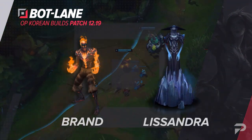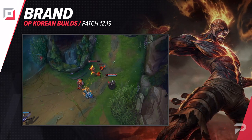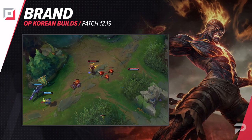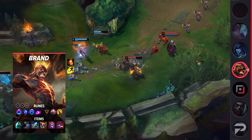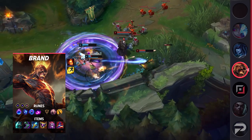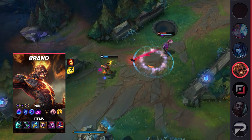Next, we have the bottom lane to explore. To begin, we have a build for Brand. This is not a support Brand build — he's a carry with this setup, so take note of that. Taking advantage of the immense poke his W and E bring to the table is crucial. It's super annoying to deal with, and when paired with an aggressive support, can force enemies to constantly take unsafe risks if they want to farm. For his runes, take Arcane Comet, Manaflow Band, Transcendence, Scorch, Presence of Mind, Coup de Grace, Double Adaptive Force, and a Defensive Rune of Choice.